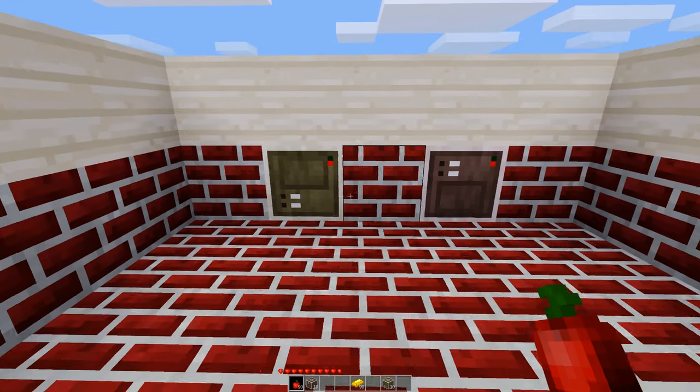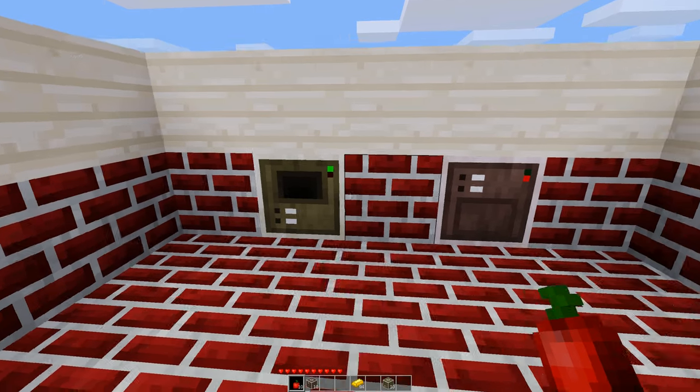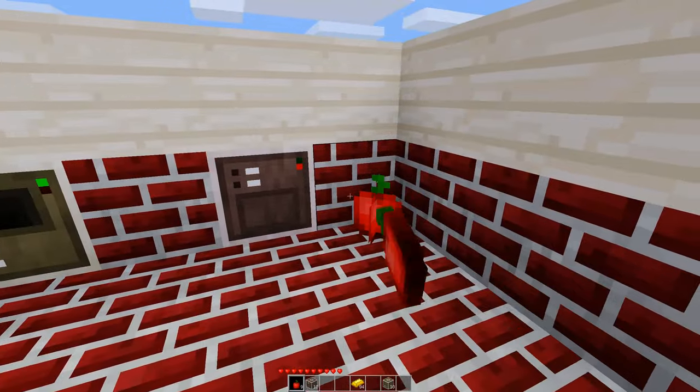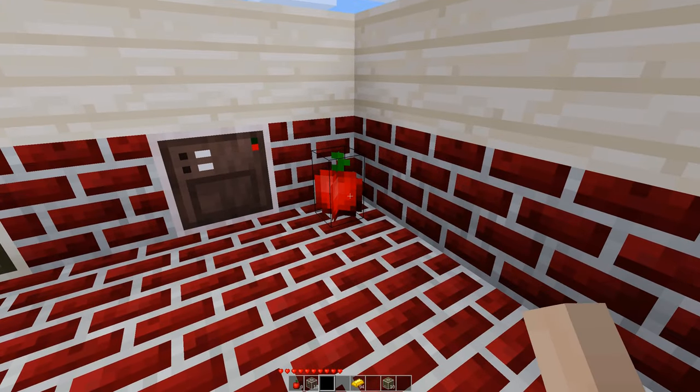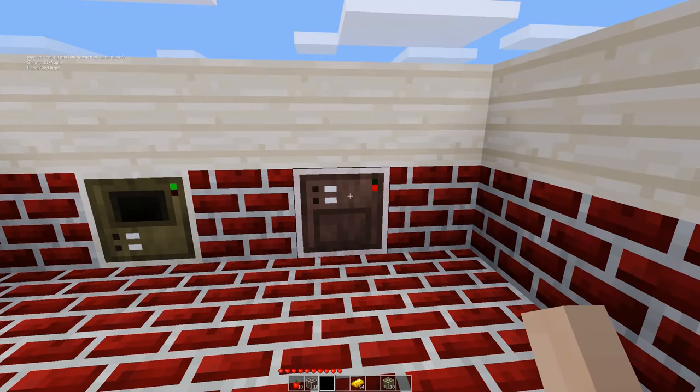Now obviously you can only configure it if you are the owner. So let's go ahead and confirm that. I will go ahead and sell the apples here, and I don't have enough to sell anymore. You will notice these little status lights on the face change.